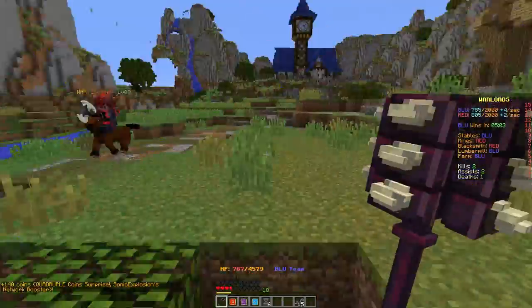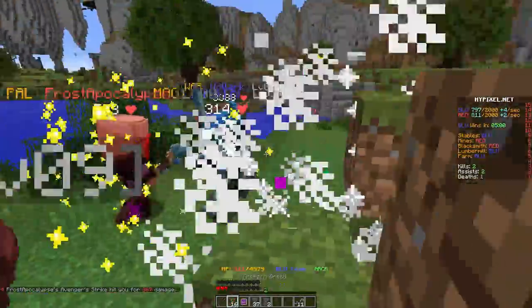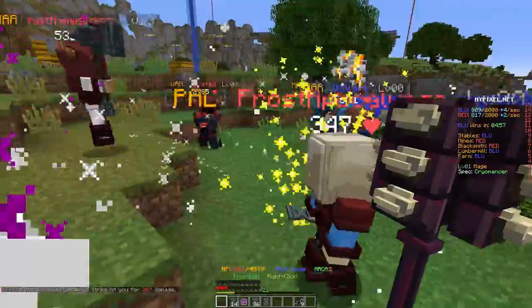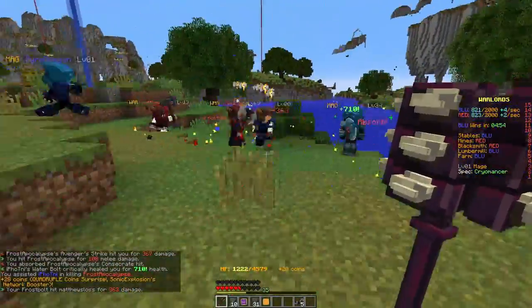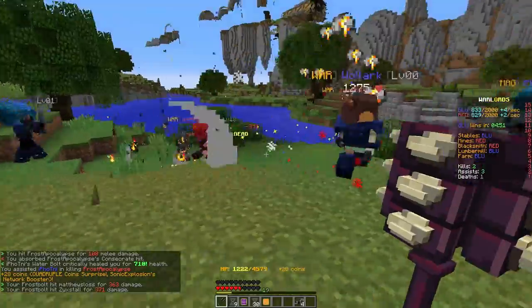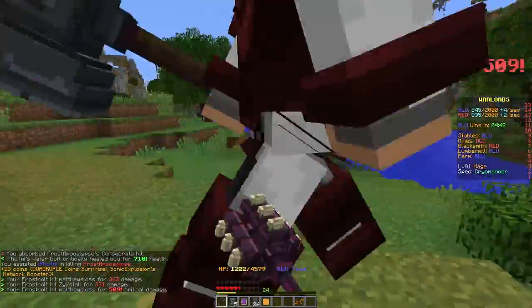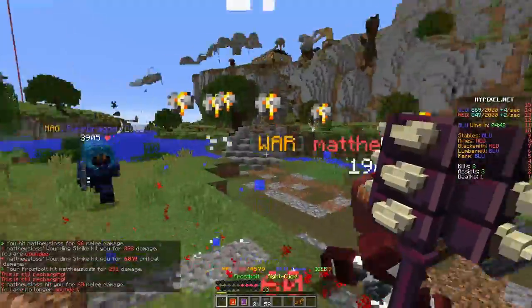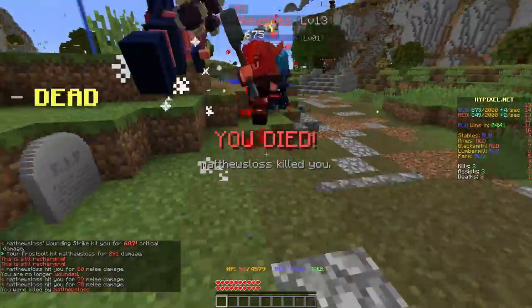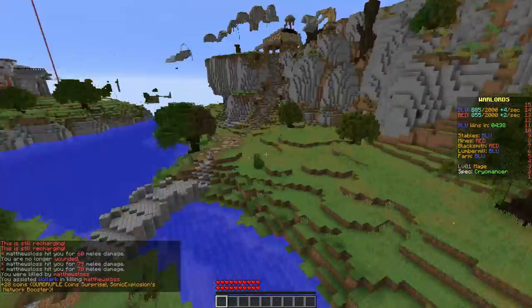Looks like combat over here — Frost Apocalypse! Doing heavy damage. Mage is really great in group situations because your spells can hit lots of different people at the same time. But I'm going to die — let's get a bird's eye view of the map while I'm dead.